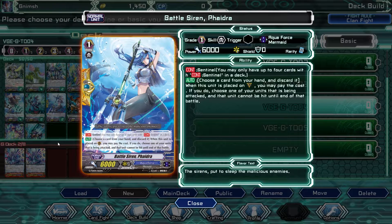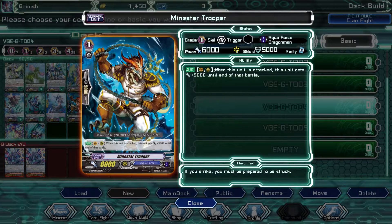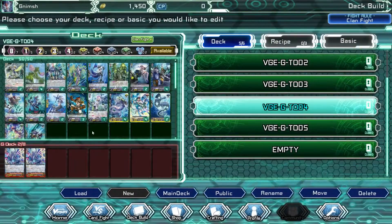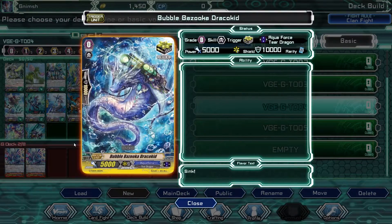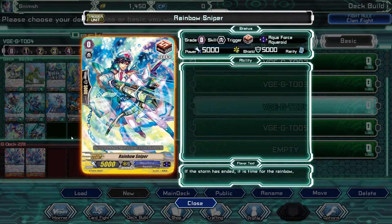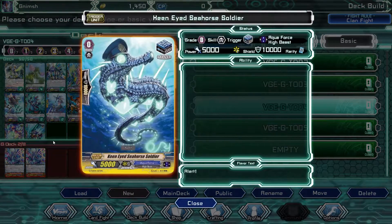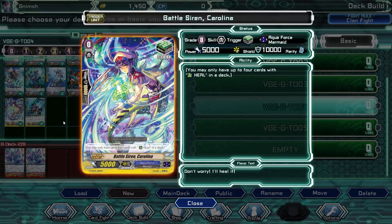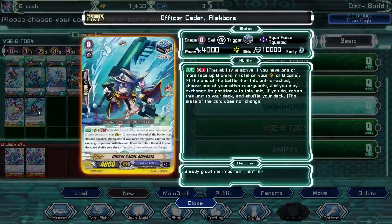Battle Siren Phydra - she looks like a shark. Is this a siren? It's actually a shark - Shark Siren, I guess. She can be a siren but she's half shark, half woman. Mind Star Trooper who is a dragon. That's our little Admiral Boy - Officer Cadet Andrei. Was he useful? Or did I mess it up? I guess it was fine. Bubble Bazooka Draco Kid - that's our crit trigger that we never get. Rainbow Sniper that we actually got. Keen Eyed Seahorse Soldier - this seahorse is gonna see you whatever you do. Then we get Battle Siren Carolina.